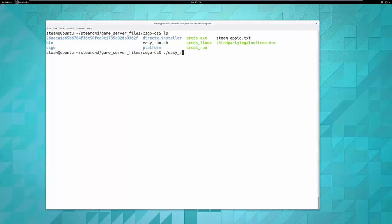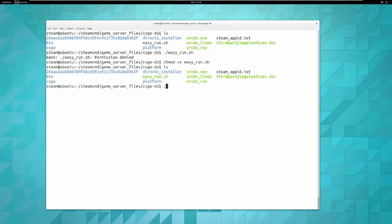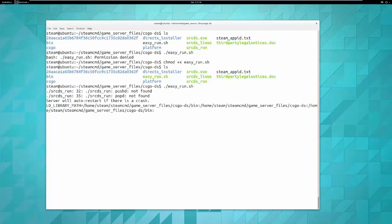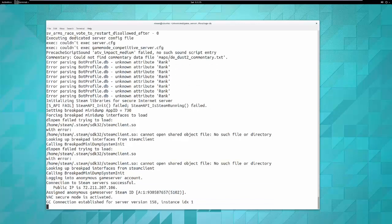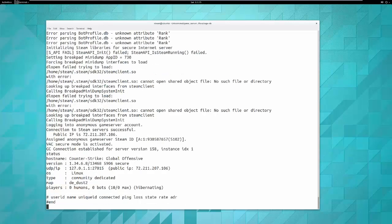Now if you try to run './easyrun.sh' it says 'permission denied' — remember we talked about the executable bit. So run 'chmod +x easyrun.sh'. Now easyrun.sh shows up in green and it will load automatically. It's a very simple script. You'll see the server starts on map de_dust2, defaults to port 27015, which by the way you'll need to open on the local firewall and on your router — but that's a different tutorial.